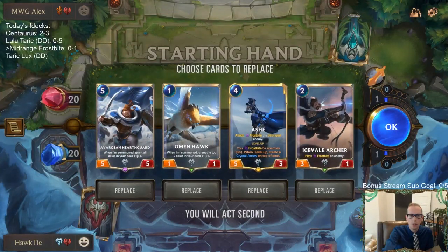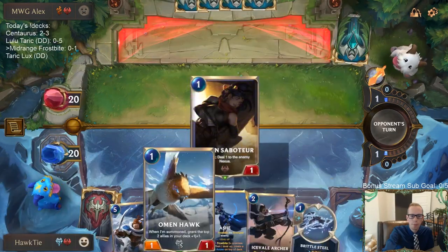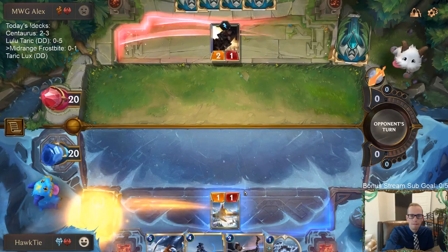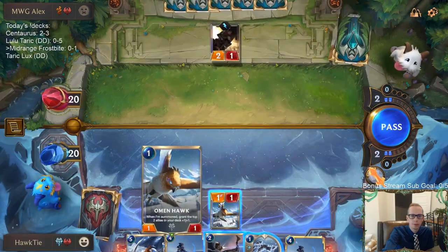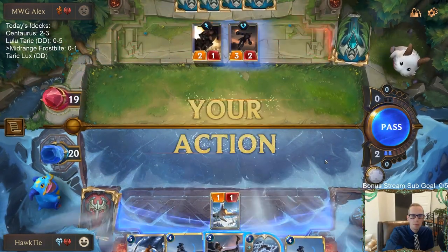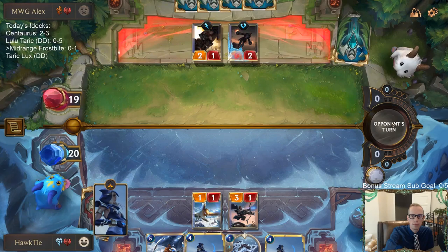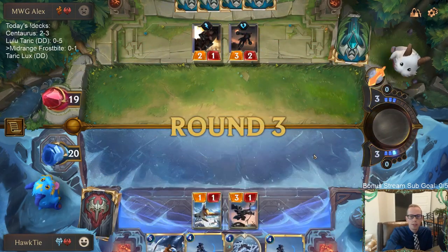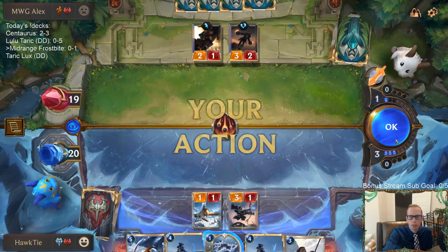All right, good — just keep this. Not the best place for Ash but we'll keep it. Hopefully we'll find something for turn three — we have three draw steps before turn three. Omenhawk, good job. We'll have trapper and Ash. Unfortunate — no Omenhawk.